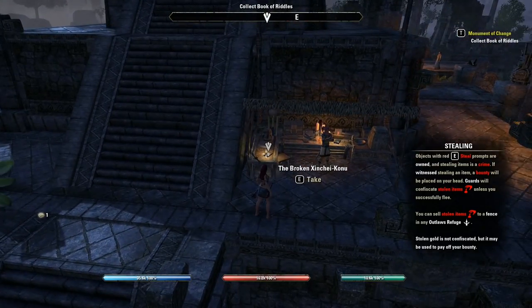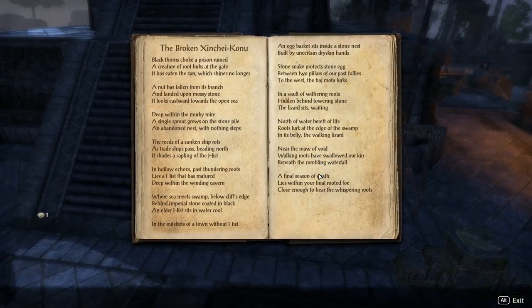Located next to the NPC is a book, because the thief left a book of riddles describing where he hid the 12 tablets. Go ahead and interact with that and it'll be in your inventory for you to view at any time.